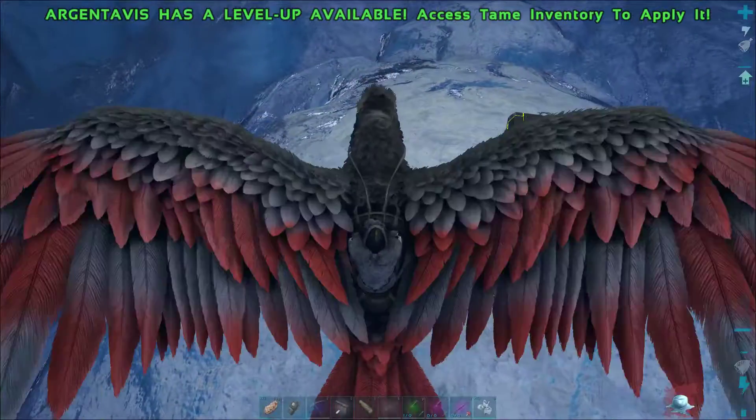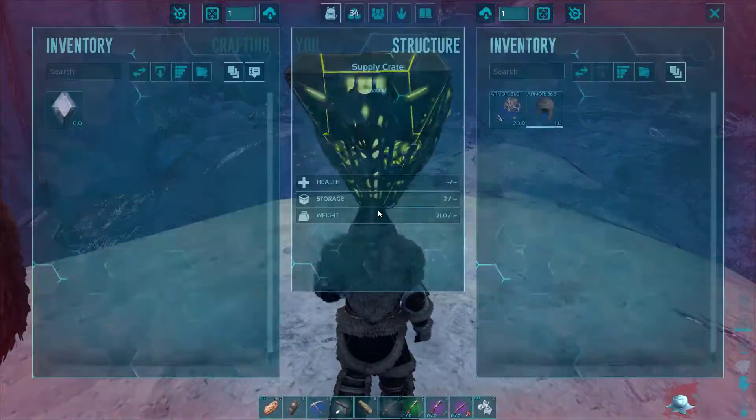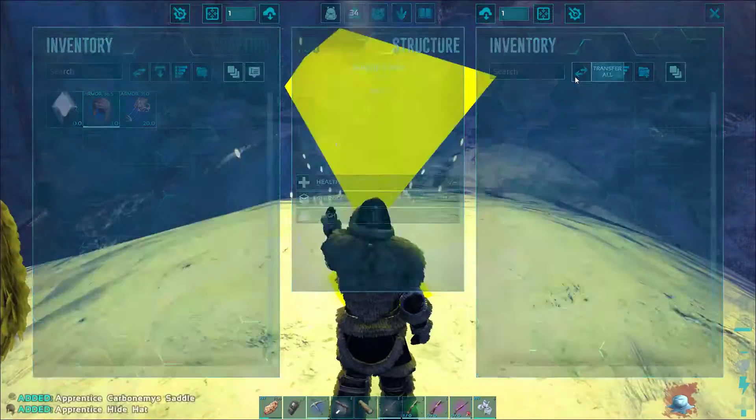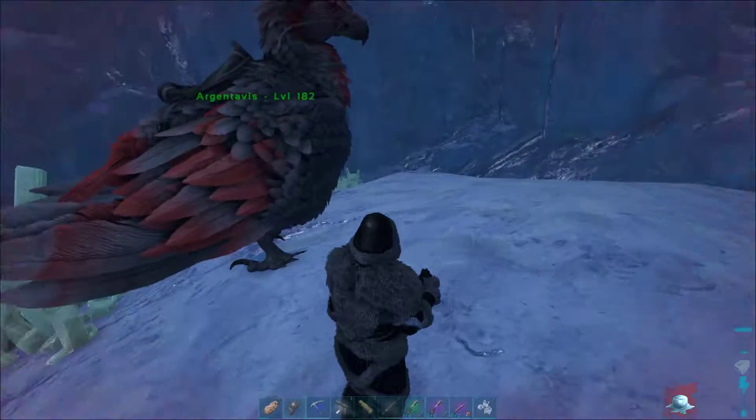If you're lucky you can find even the mastercraft ones. The first one can be found right after you enter and head down to the lake. Here we found a saddle and a hide helmet.